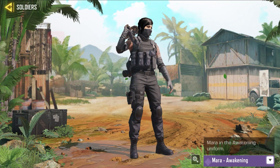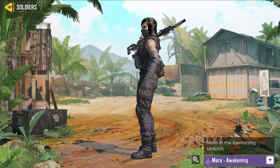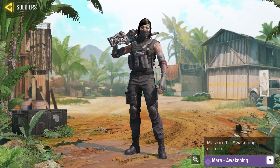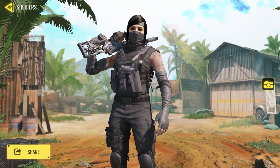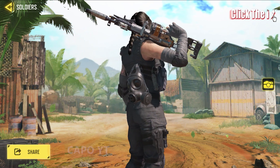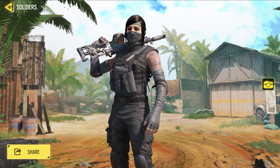The final character skin and the only female character in this battle pass is Mara 'Awakening.' We only have three Mara skins in the game; two came out inside battle passes and this is the second one. It's also a really good tryhard skin, but what I don't like is that it is masked so we can't really see Mara's face. Apart from that, it's a decent skin.